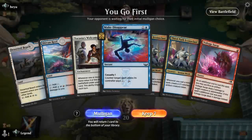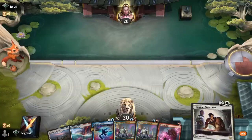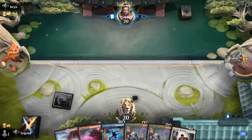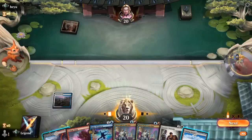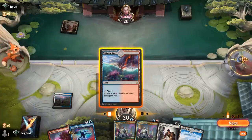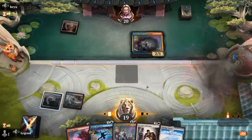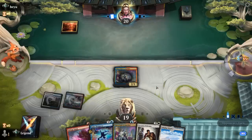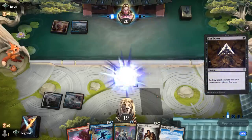Okay, we're on the play, hand seems promising — double Iconoclast. Can play one on turn two, great with our Tocasia's Welcome, with a bit of interaction too. We'll wait and see if we want to play turn-two Iconoclast or maybe keep up a Counterspell. I think playing Iconoclast is fine — if the opponent taps out to kill it, we resolve Welcome. Then we can maybe play Iconoclast and a spell in the same turn to get immediate value. Alright, Iconoclast down.